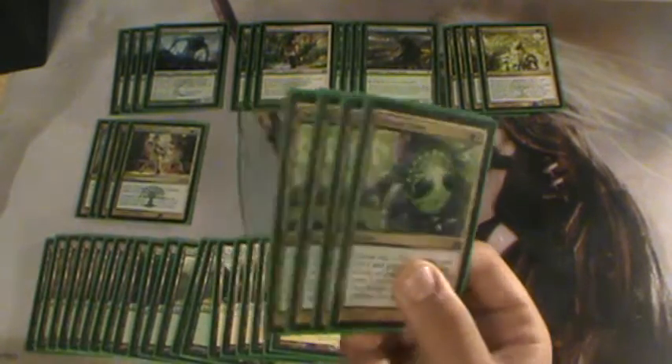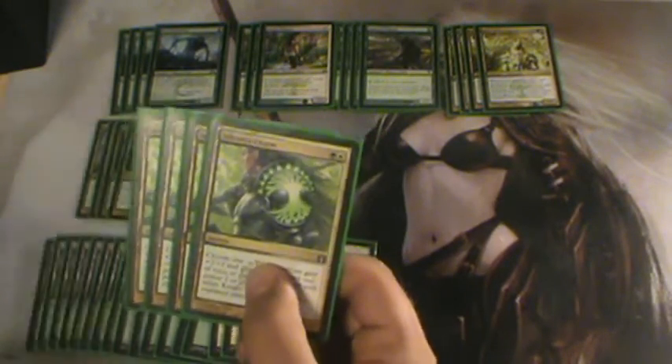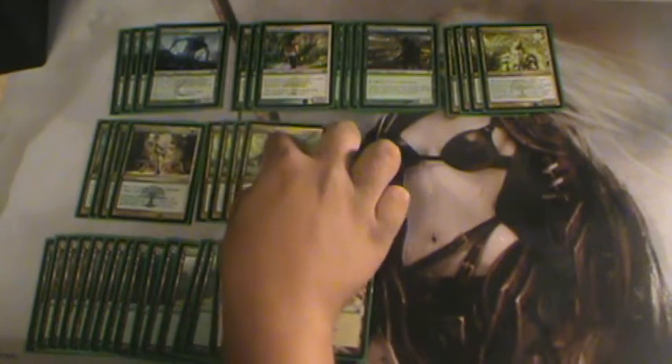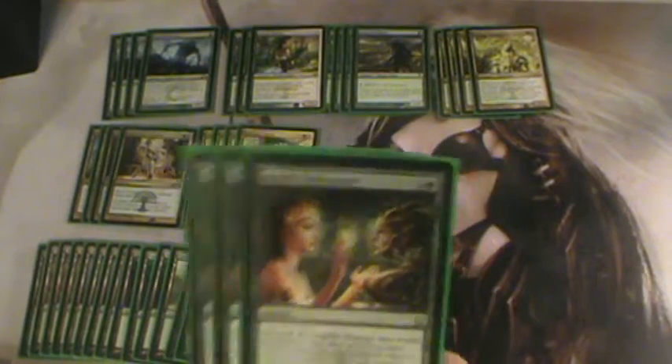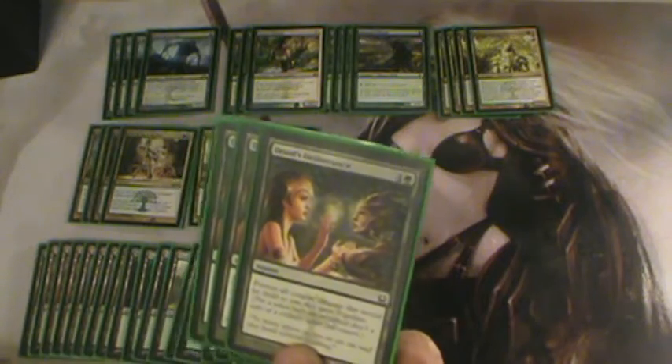Running a playset of Selesnya Charms, because it gets rid of Obzedat, makes your creatures bigger, or you get a 2/2 knight to pump up your Experiment One if need be. If you're just really low on creatures after board wipes and stuff, this is the card that will save you. I only had two Voice of Resurgence to begin with, so I subbed in two Druid's Deliverance, which I ended up really liking — so I added a third. It's just so good: pay six mana, get a 5/5 Wurm with Advent of the Wurm, then prevent all combat damage. Not only did I prevent all the combat damage you were about to deal to me, I got two 5/5 Wurms with trample.